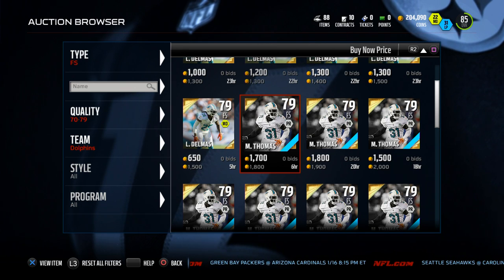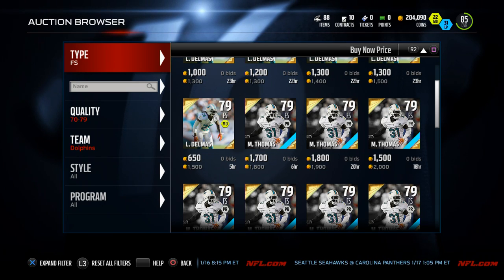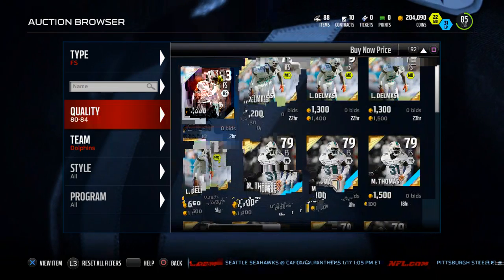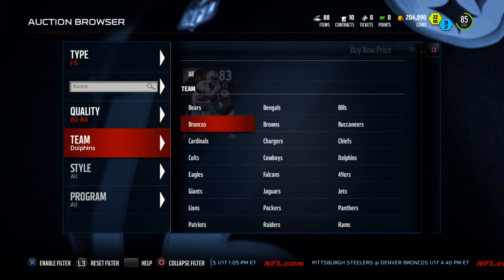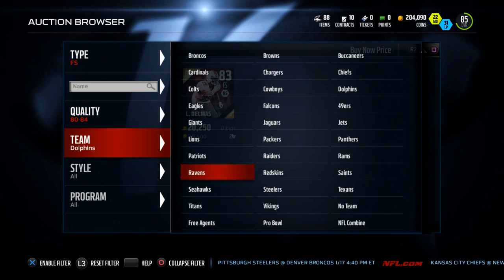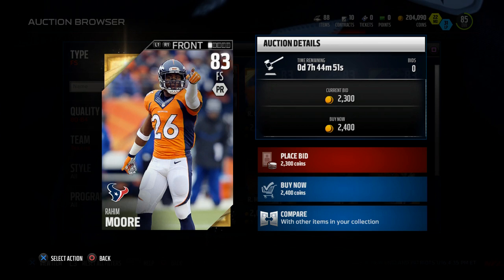The next card comes to us from the Houston Texans. I like this player mainly because he really focuses on pass defense — that's his niche, that's what he wants to play. This is the 83 overall base set edition of Raheem Moore. The reason I like this guy is he's very budget friendly — only about 2,500 coins on the market right now. If you're having trouble stopping the aggressive catch up the middle of the field, this guy is one of the best in the business at doing that.